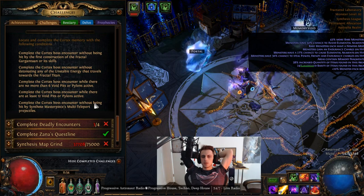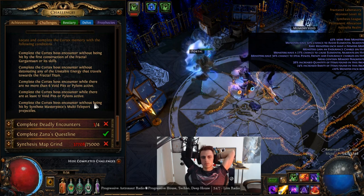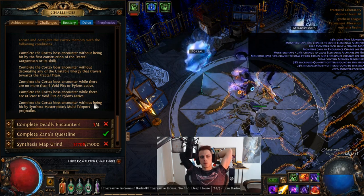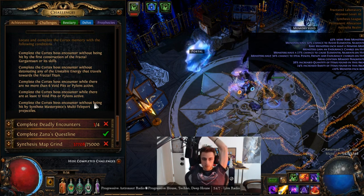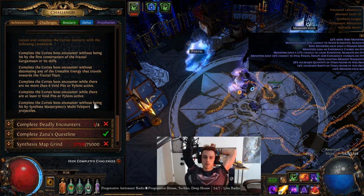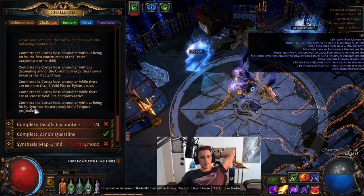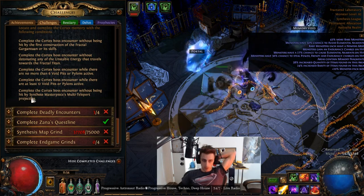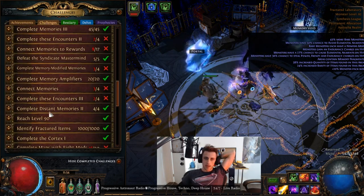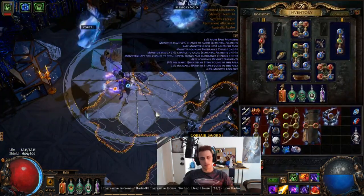Complete the Cortex boss encounter while there are no more than six void pits or pylons active — so that's just a speedrun, maybe, unless it's something I trigger as well. And while there are at least twelve void pits or pylons active — so a reverse speedrun. Complete the Cortex boss encounter without being hit by the synthete masterpiece's multi-teleport projectiles. Alright, goodbye XP as far as I can tell.